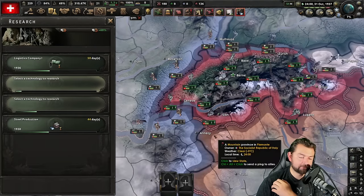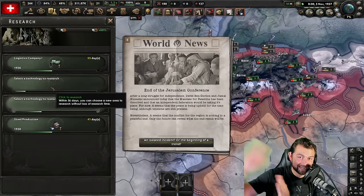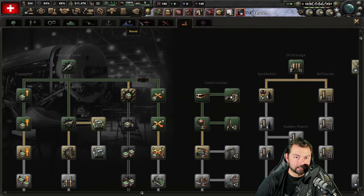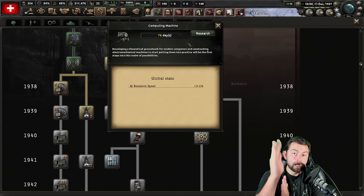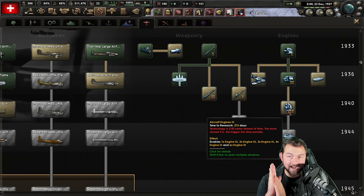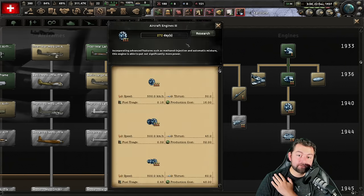Here's what we're doing. First, we're going to save up a whole bunch of research days so we're going to be able to start getting ahead in terms of technology. We save up 56 days of research here. Then immediately go over to engineering and computing machine — we're going to be able to get that in 76 days, increasing our research speed by another 5%. And then we're going to start researching Aircraft Engines 3, a 1940 tech that we're going to be able to get in 272 days — less than a year, meaning we'll have that towards the latter half of 1938.